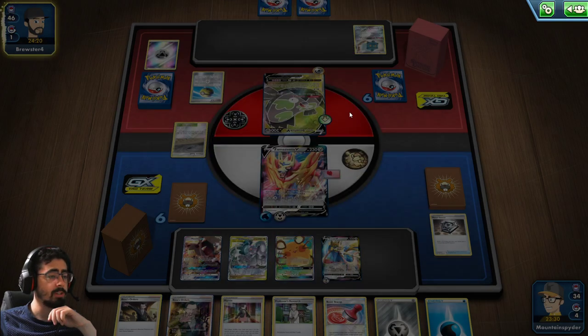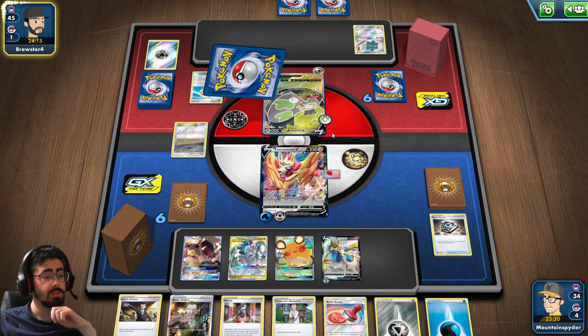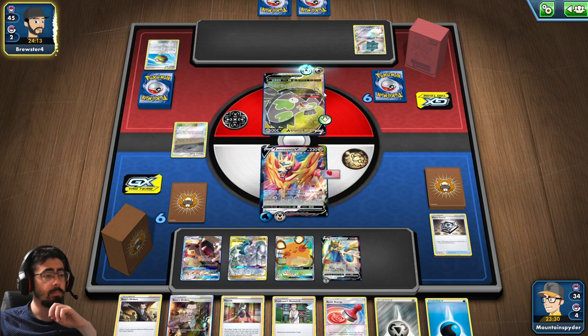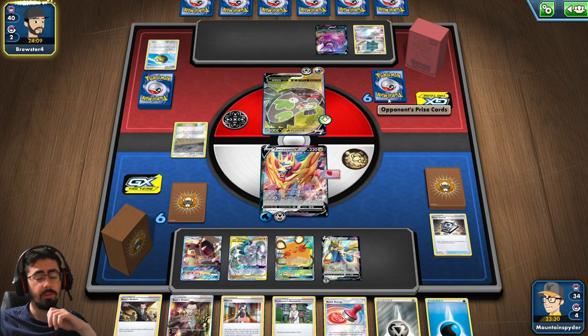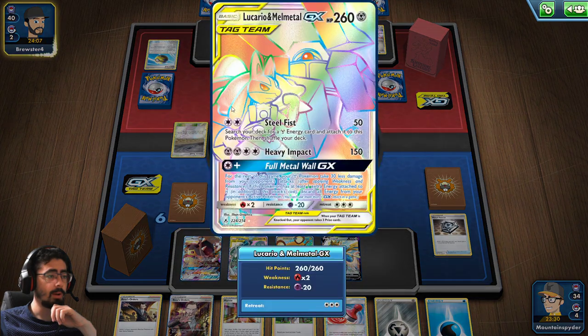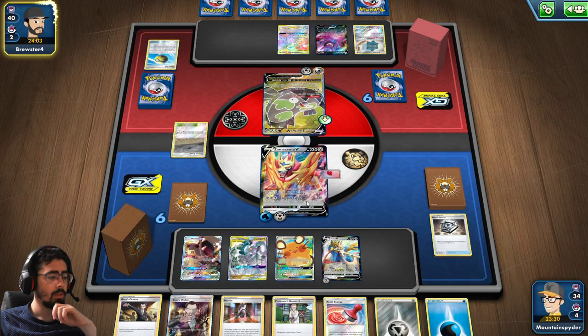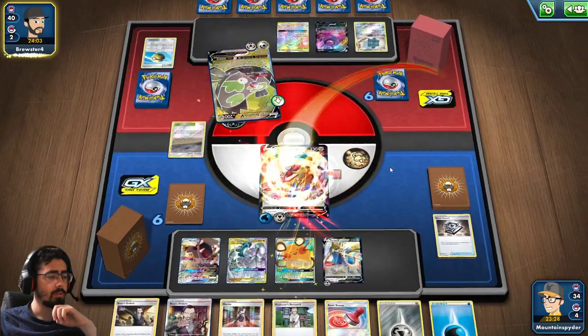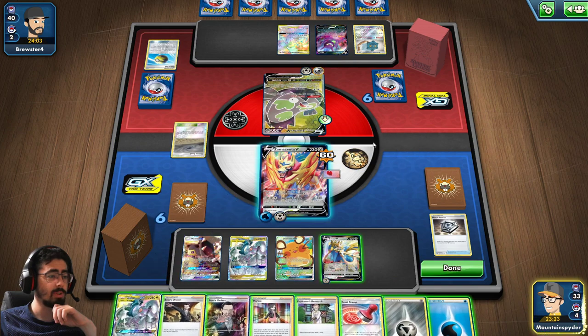There's the Bronzor. I wouldn't mind Boss's Orders targeting that before it becomes a problem for me. I know it's a really weird Boss's Orders target, but it's a problem if I don't, because then they can move their energies around, which is an issue. There's more metal. There's a Trap and Bite, which is an issue, because now if I deal damage, this one can be taking a lot of damage in return.